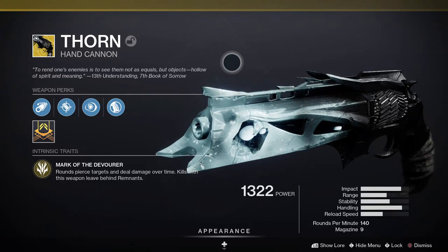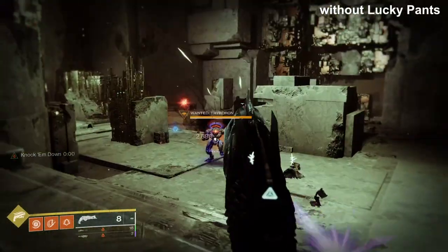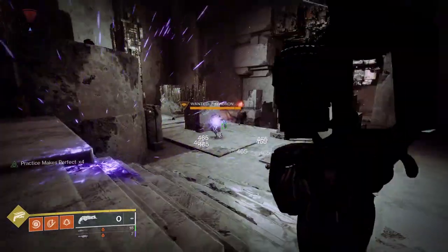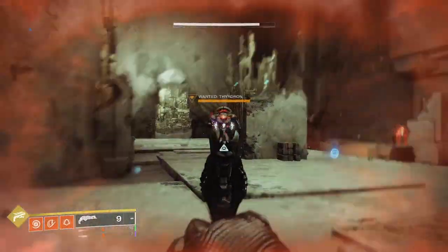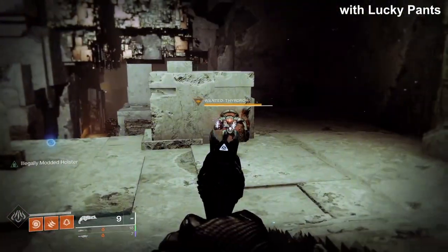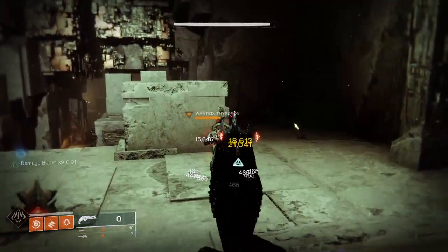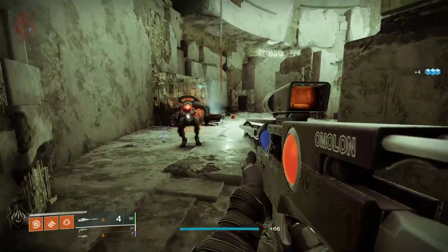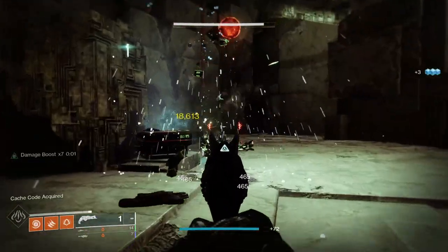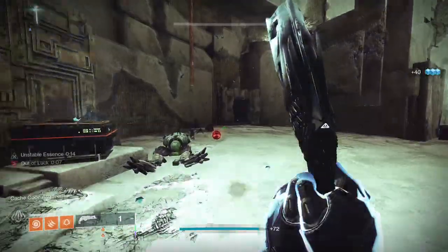Next is Thorn — an exotic kinetic hand cannon that handles really well with devastating perks and great sound. It comes with Mark of the Devourer, where rounds pierce targets and deal damage over time, and kills leave behind remnants. Soul Devourer lets you absorb remnants to strengthen Mark of the Devourer and partially refill the magazine. For Lucky Pants: the poison damage over time is not affected, nor is Soul Devourer, but Thorn's base impact damage is affected.